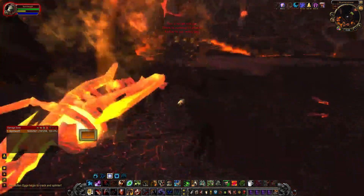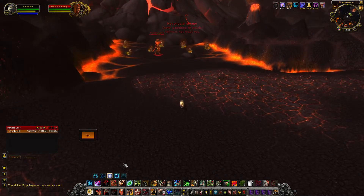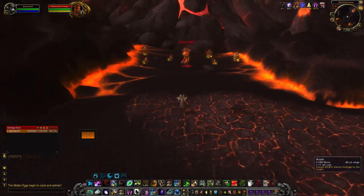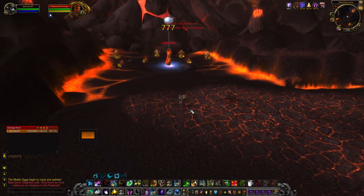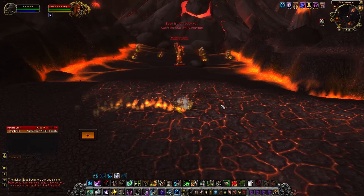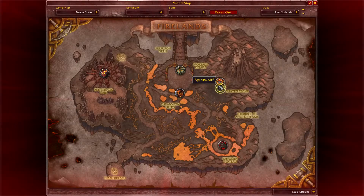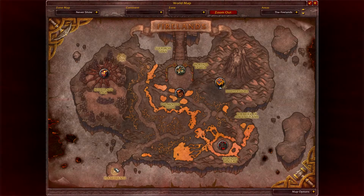Once these guys die you're going to want to pull Major Domo over here, who will spawn Alysrazor. Go ahead and pull him — we'll go through the RP real quick, sorry it's gonna be a minute.